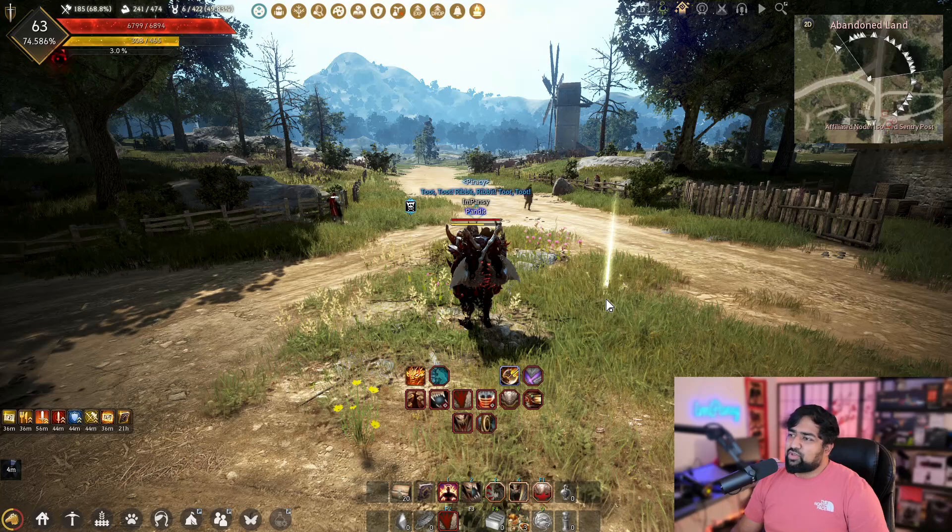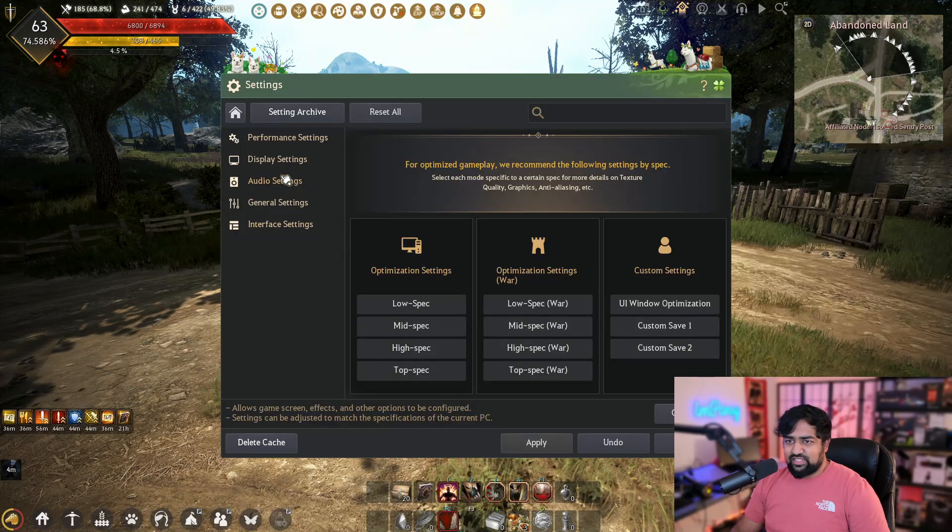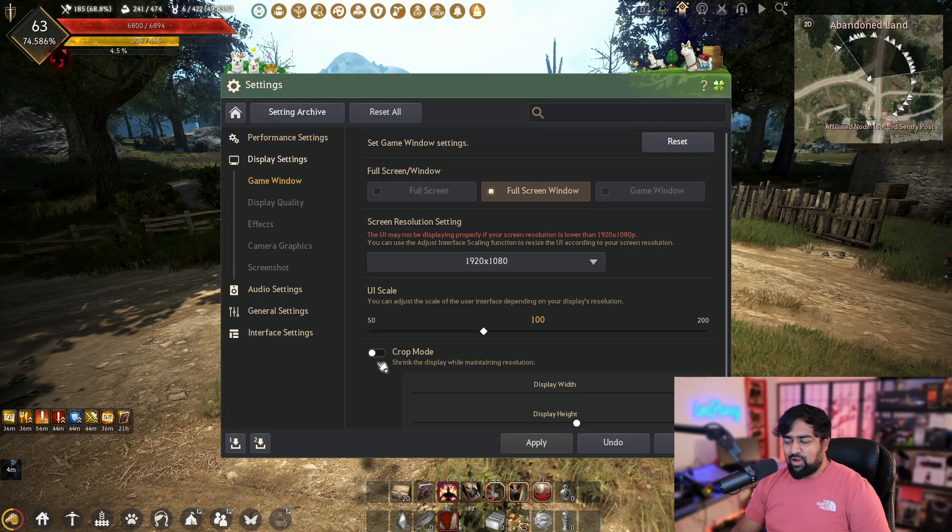I was thinking maybe if I changed my game to windowed mode and stretched it out to mimic that resolution ratio, I'd get the same benefit. But then I realized — wait, we have crop mode, it does essentially the same thing. So then I tried it out. Switching to crop mode does increase our FPS, and that is one of the main reasons a lot of players use crop mode. But we're going to do a little test here.